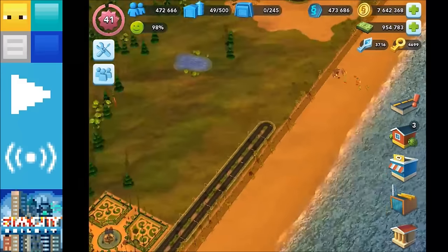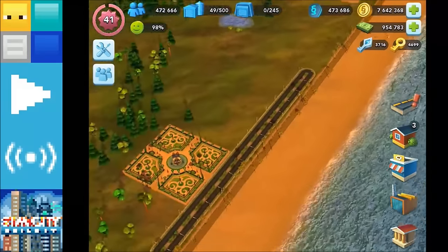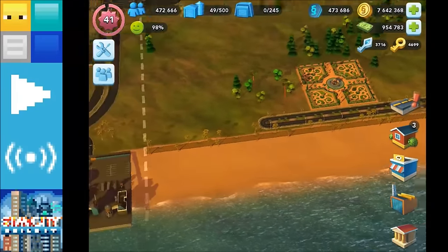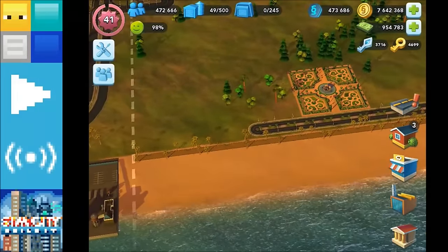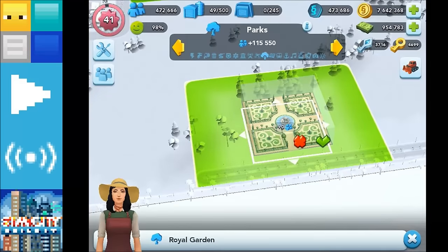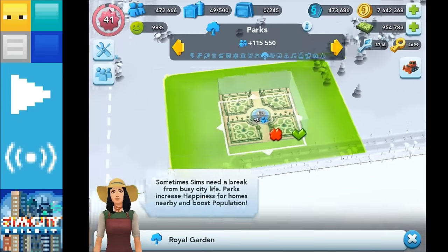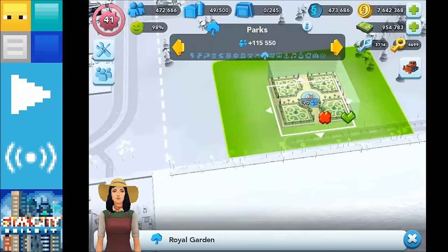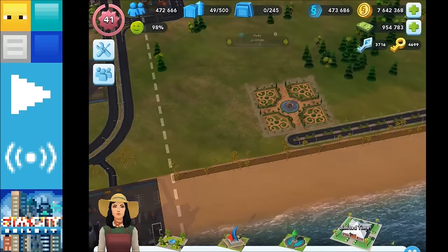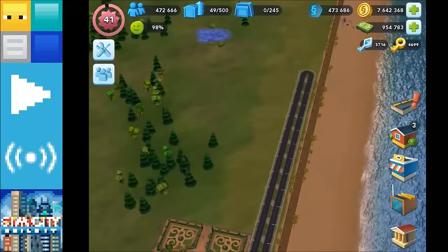Then we need to think about further down the beach — what that's going to look like and what the scale is going to be. In the image I'm using, the main central park area is actually quite a long way down, very near to the start of the build this end. So let's move the Royal Garden down here and that creates more space for us to build into down this way.